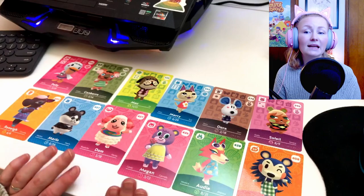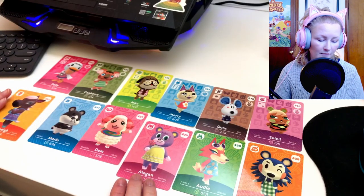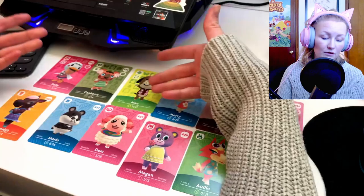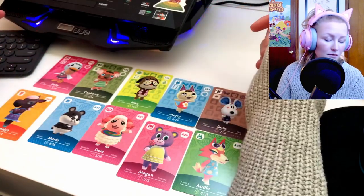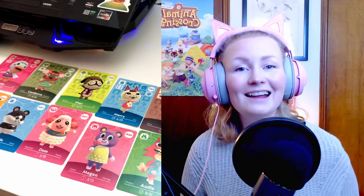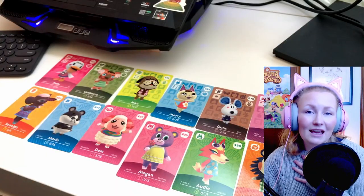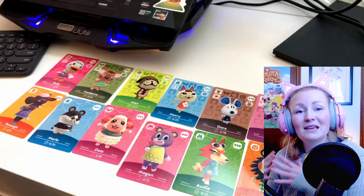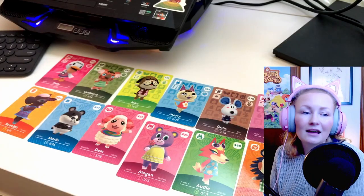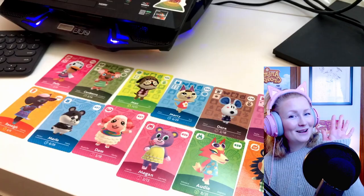I think my top standout amiibo cards are definitely going to be Megan and Renee. I love Megan and Renee. Also having Dora and Mac is super nice — I like that I have another dog amiibo card because I don't have very many of those. And getting Pelly was super awesome too. So this was really, really fun. Thank you so, so much for 10,000 subscribers. Monday the 28th was actually the one-year anniversary of me starting this channel, so 10,000 subscribers in almost a year is fantastic and a dream come true for me. Thank you all from the bottom of my heart — I'll see you all in the next one. Bye everybody!